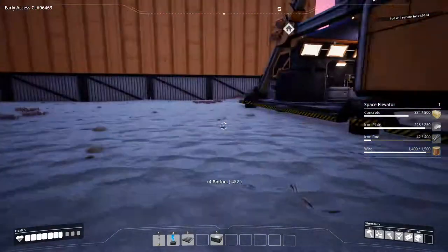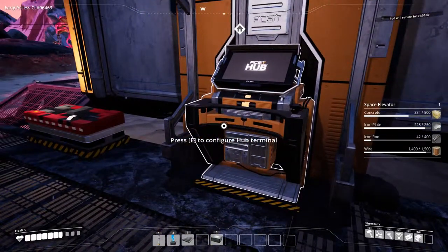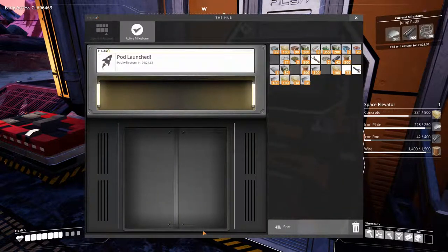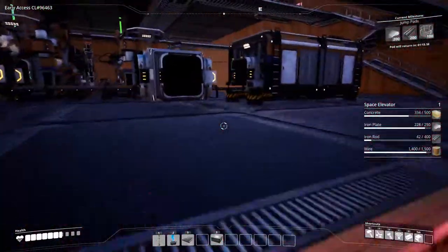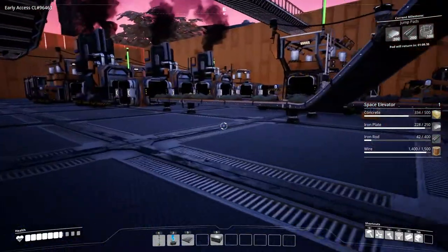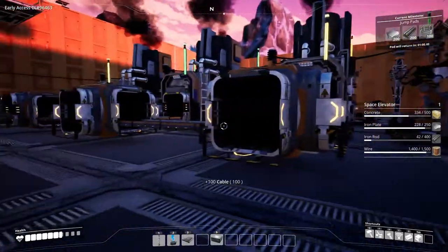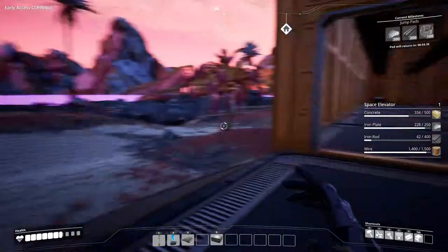With that done, it's going to take a few minutes for the pod to return. We can set our next milestone. I'm going to get the iron rods, so this episode is going to be all about unlocking everything we need. We get the copper cable from the back — and I've got plenty of those, so that's another one done from the list.